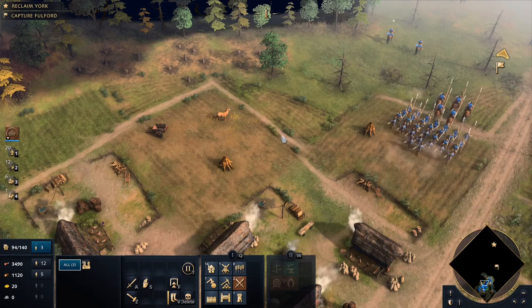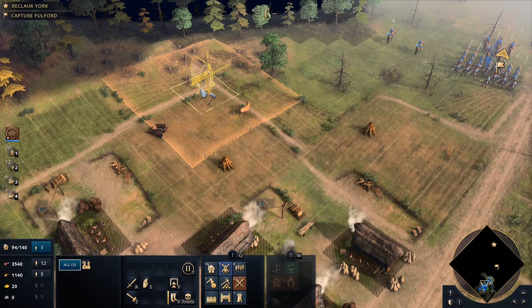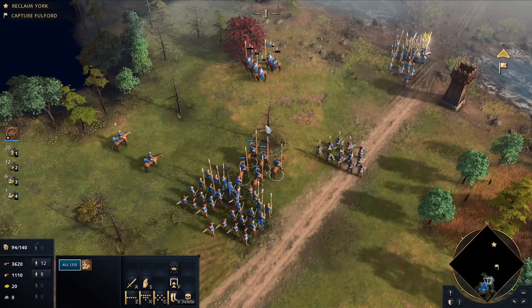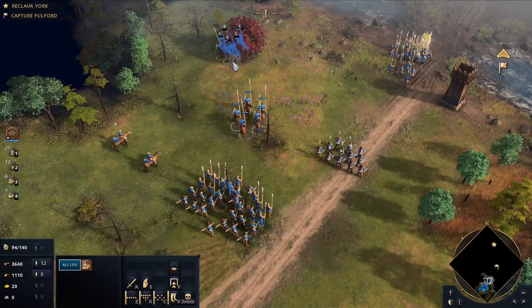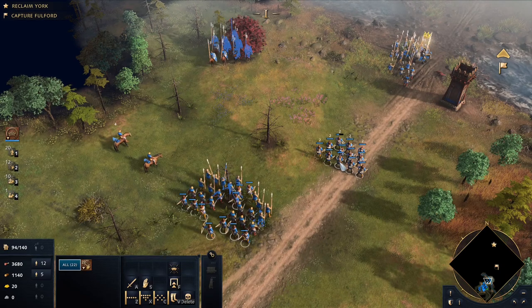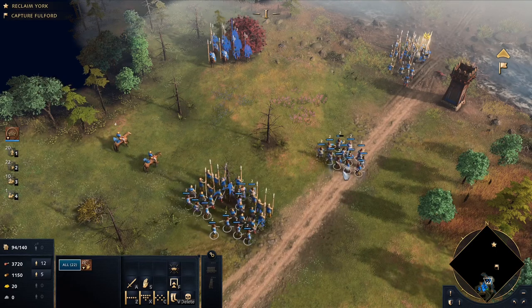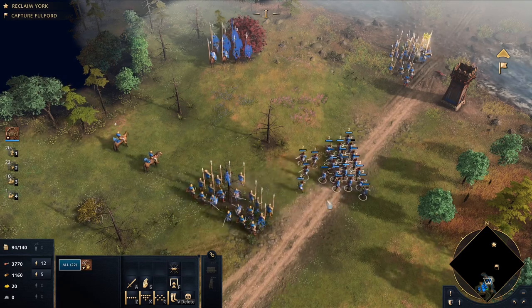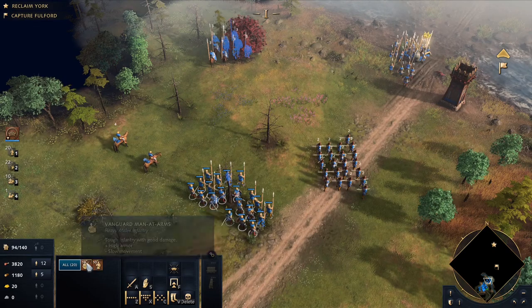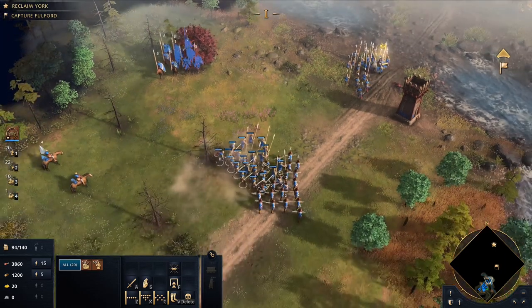One thing you can do when hunters are way off in the distance is build another mill — it acts as a drop site. So if we build another mill, it'll act as a food drop site. Now let's break up these reinforcements. We'll move these guys over here and grab all the archers using shift-click. Hit two again. This should leave us with spearmen and vanguard men-at-arms, which are really powerful relative to the spearmen. Then I'll add this scout.